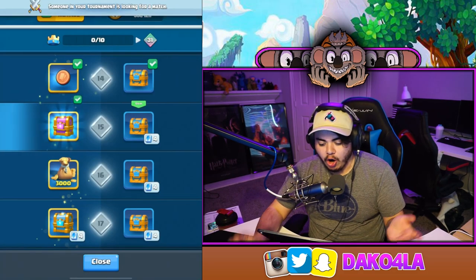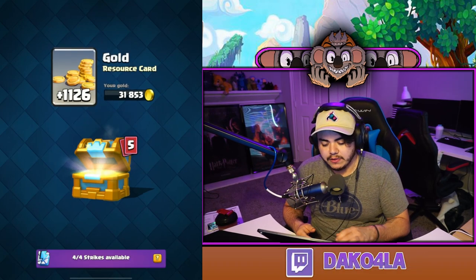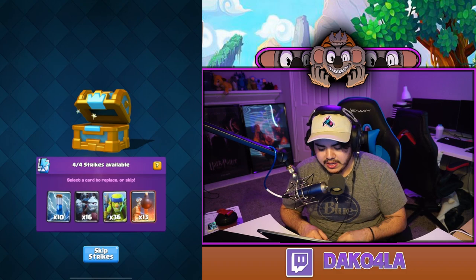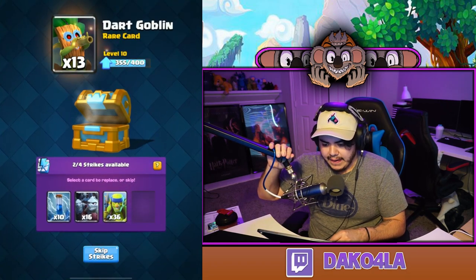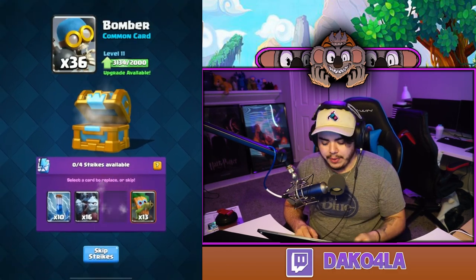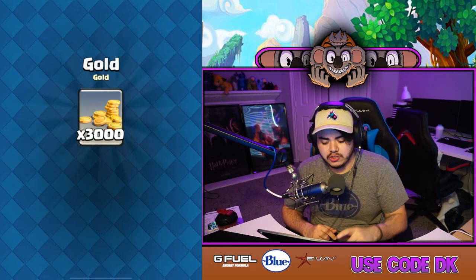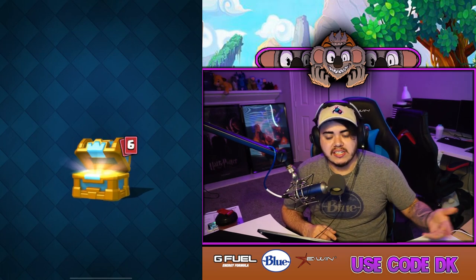Now opening another chest. As you know, there are two forms of Pass Royale: the free version and the $4.99 version. The free version gives you strike chests throughout the entire season, which is about 34 to 35 days long. Even with the free Pass Royale, you get a lot more crown chests in a single month than before.